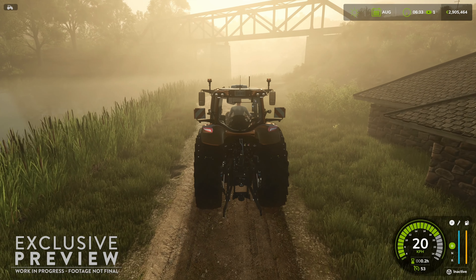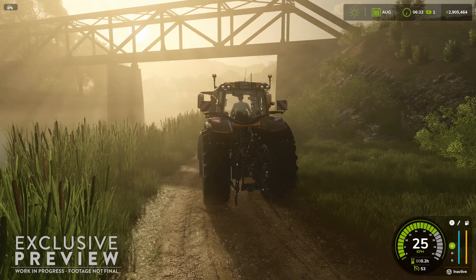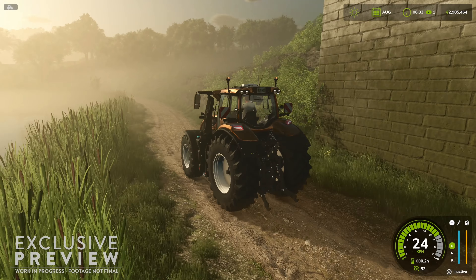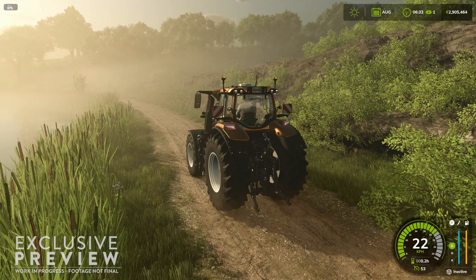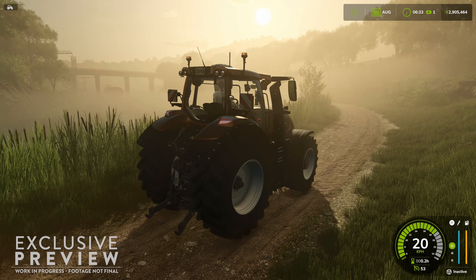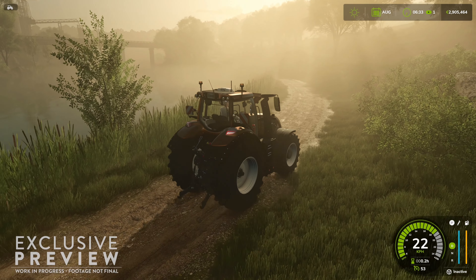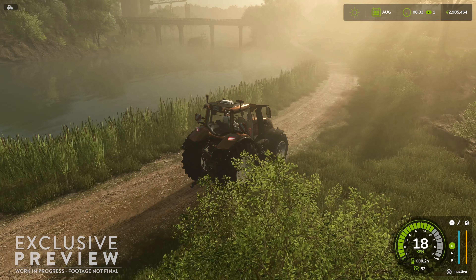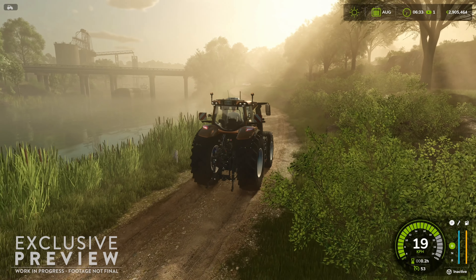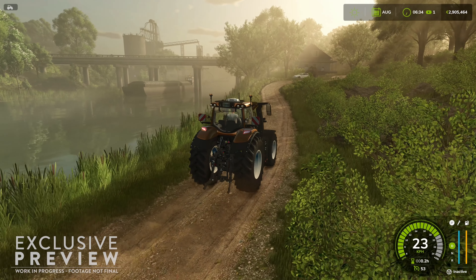It looks like we're starting off here in a Vultra alongside the river. I assume this is going to be on the River Bend map. What they're really showing off here is the morning fog at 6:30 in the morning, shown in the upper right-hand corner. We can see how the lighting is being done in FS25 — you can actually see in the fog how the shadows of the trees are affected with the sun.